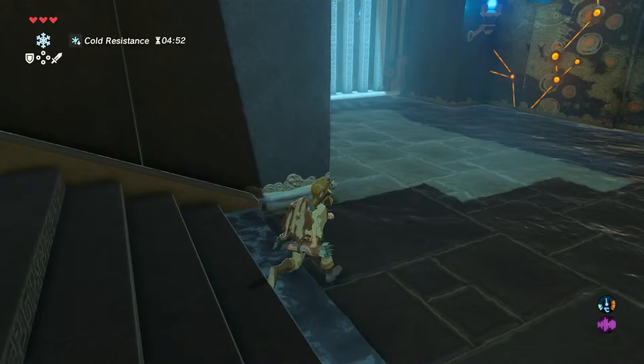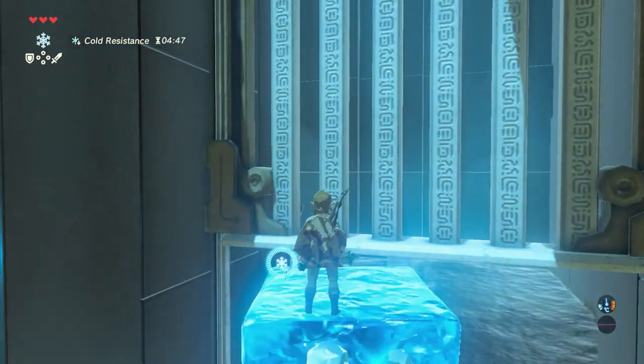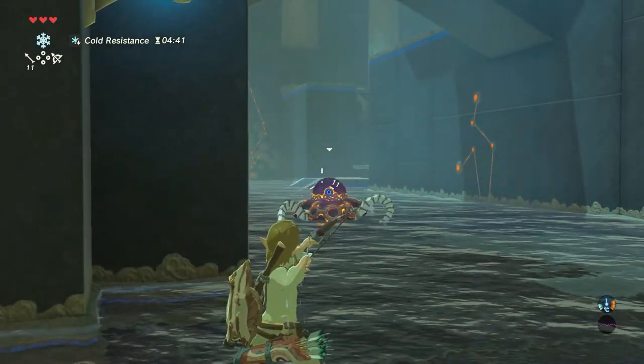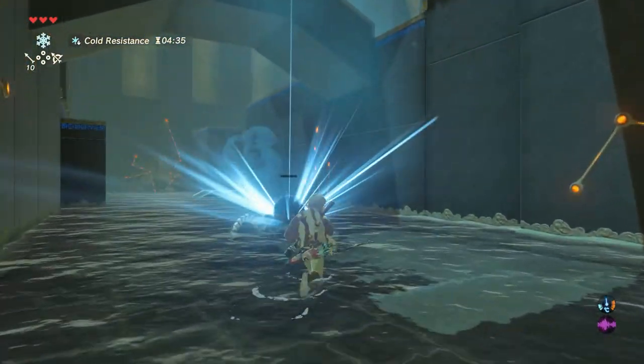Turn left and use your Cryonis Rune right underneath that gate. When the gate opens, continue, but be careful — a small guardian is waiting for you behind the wall. The easiest way to defeat it is by using your bow and arrow. One shot in its eye should be sufficient.